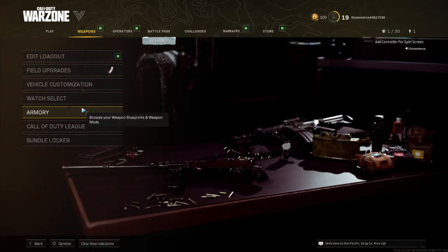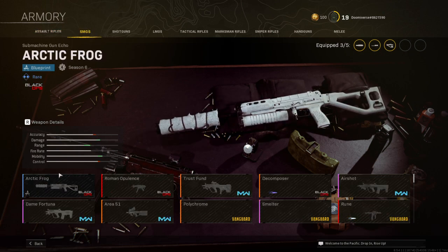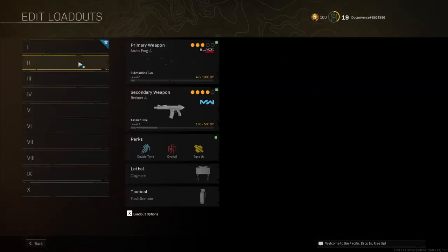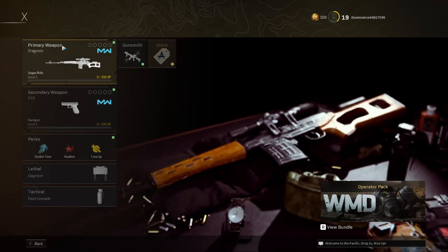We gotta go to the armory. I got a blueprint here, a blueprint here, and I think a blueprint here — so these are my three blueprints. You go to your edit loadout; I got one equipped already, two equipped actually. So I'm gonna go ahead and go down to a class I'm not using.